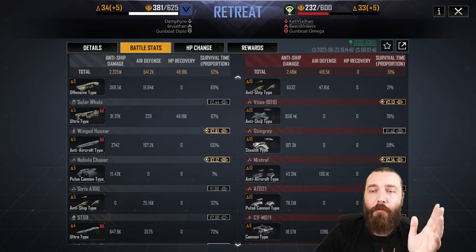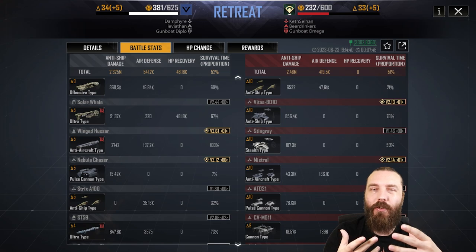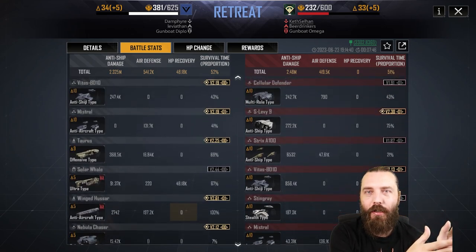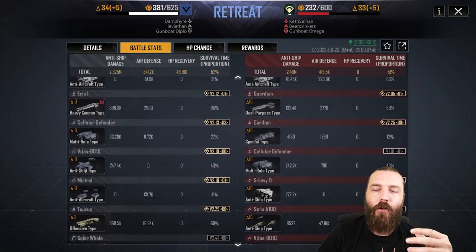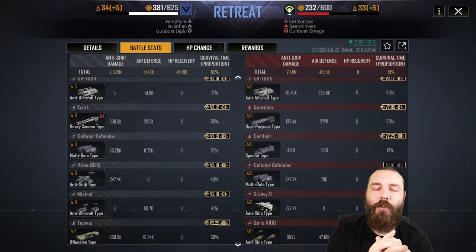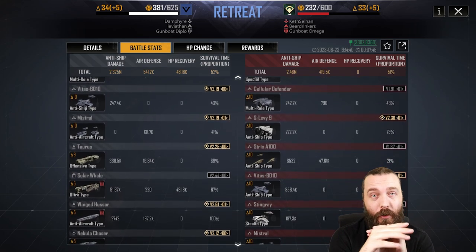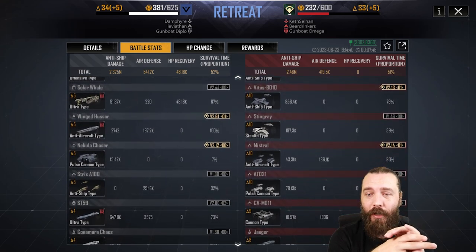So this is pretty much my fleet design — a weird hybrid between the standard anti-meta fleets, where I'm pushing a bit of a heavy design using ST-59s within the fleet, reinforced with Solar Whales to bring in aircraft in a tanky carrier. Although the Solar Whales still dropped fairly quickly here — they were maxed out on tank, by the way — old Keth boy certainly has a lot of damage.